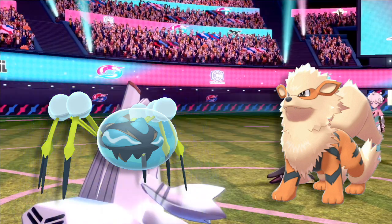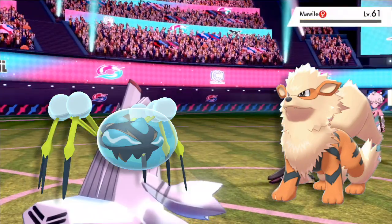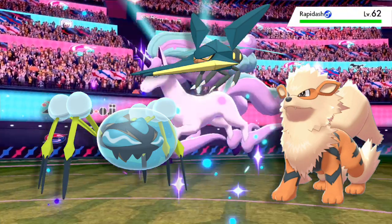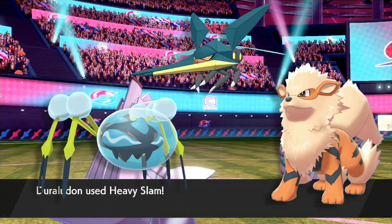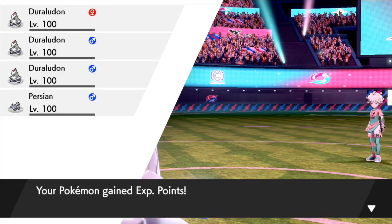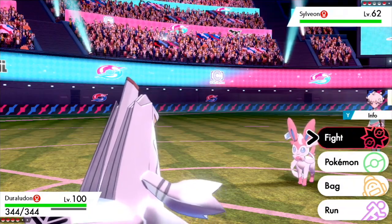Araquanid also resists fighting and ground, making it very synergetic typing-wise with Duraludon, and it has an incredible base 132 special defense stat. Vikavolt is another great partner — again it resists the combination of ground and fighting and sets Sticky Webs, but Vikavolt doesn't just resist ground, it's actually immune to it with Levitate, which is fantastic. And Rotom-Mow gets momentum, gets Defog, is immune to ground, and ground is a lot more spammable than fighting is. A good ghost type on your team would also be a really good pairing for Duraludon.